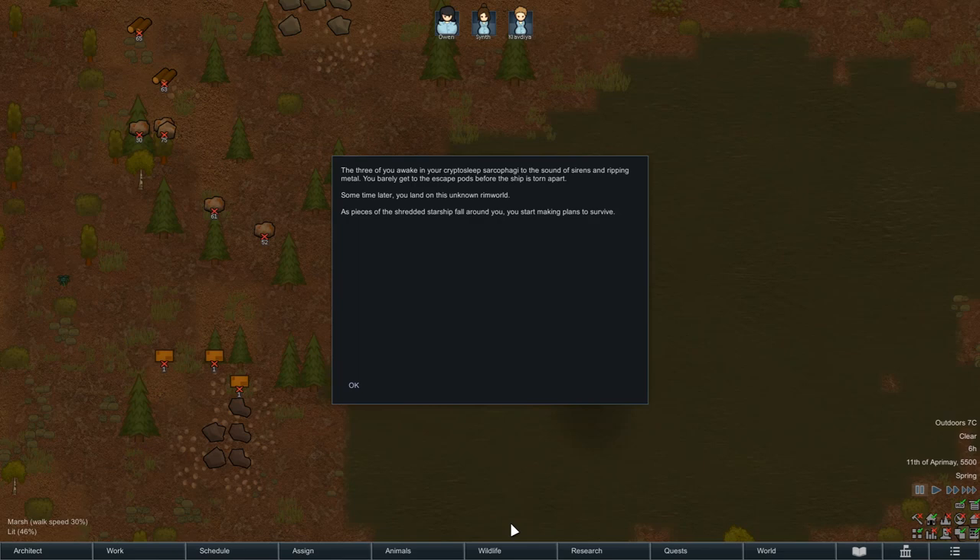Hello and welcome to another Rimworld 1.1 tutorial. In this tutorial I want to talk about how you can obtain Plasteel. Plasteel is needed to make all of the best weapons and armor in the game and you need lots of it. So how can you amass a fortune in Plasteel in 1.1? Things have changed a little bit.